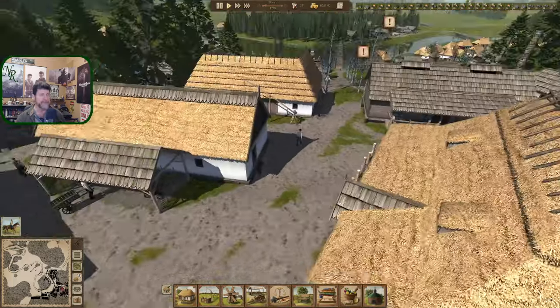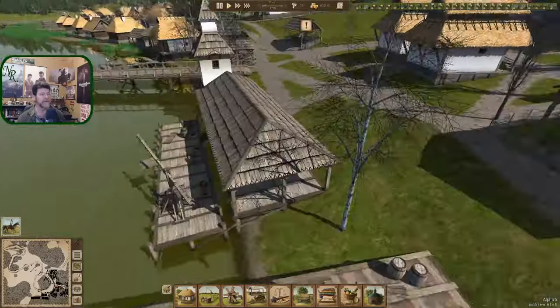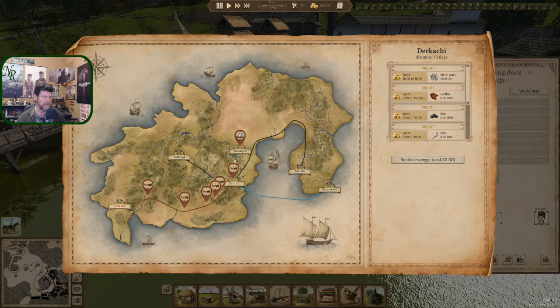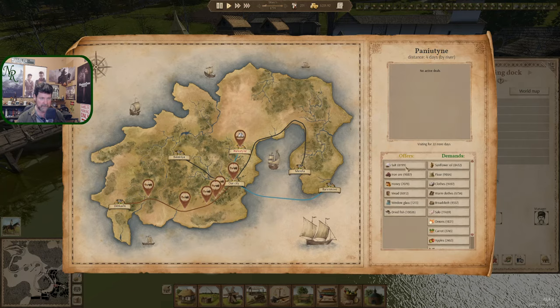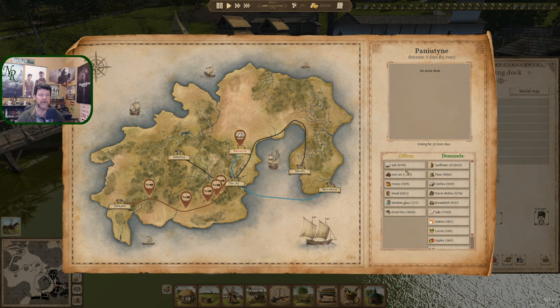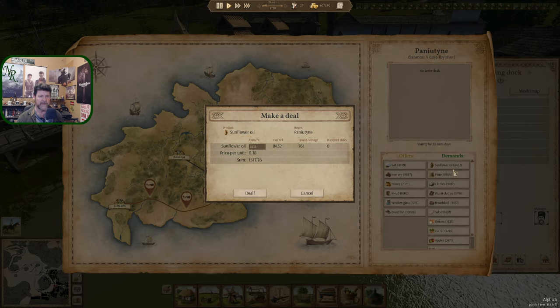There you are, river trader — you look different from the backside. You're wanting to sell us salt, iron, honey, and mead. We need to check on our mead reserves. You will buy sunflower oil — we only have that much left. Flower we can sell though — let's sell around 1,500. You'll take 98, so 1,500. Deal.